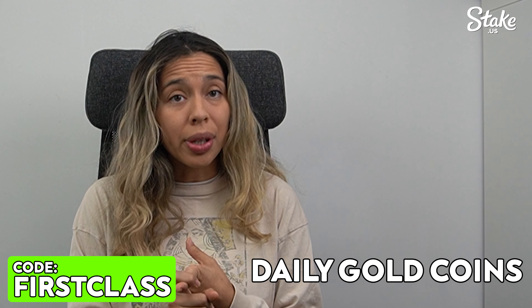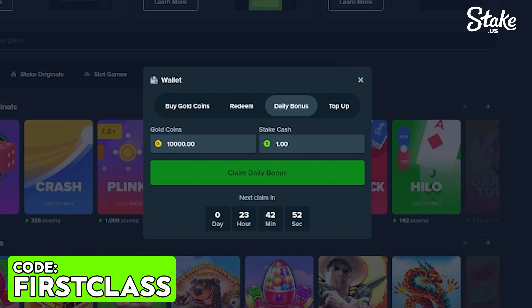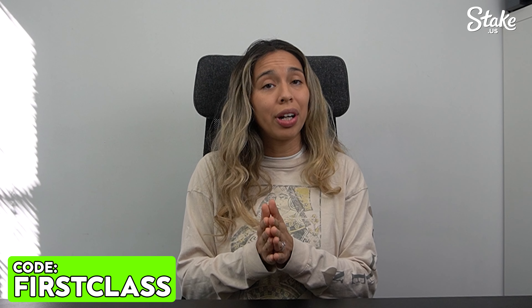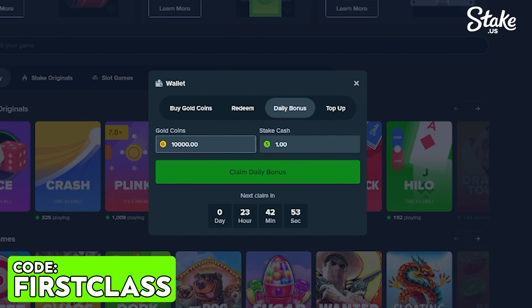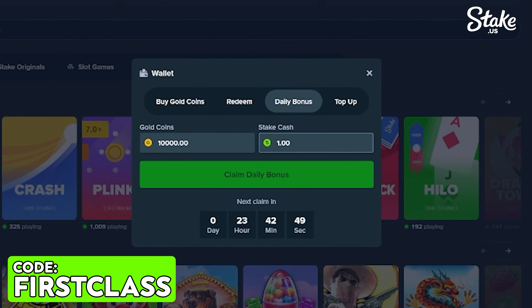You'll activate daily gold coins and the top-up feature. The gold coins are maxed out, which means there's no code out there that's gonna give you more gold coins than this code — First Class. You'll receive 10,000 gold coins on StakeUS every single day. All you have to do is log in daily and claim them.